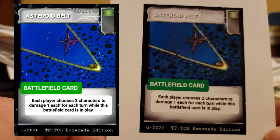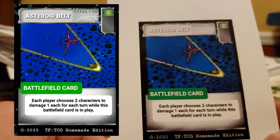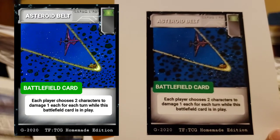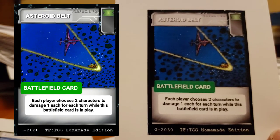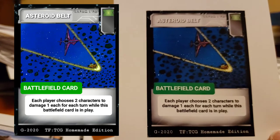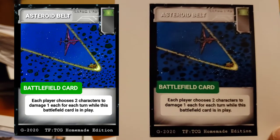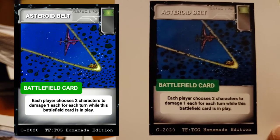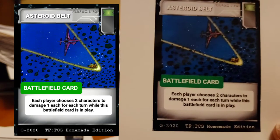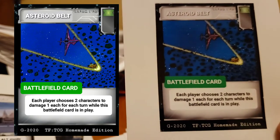Asteroid Belt — I love that picture from the very first episode of G1. Each player chooses two characters to damage, one each, for each turn while this battle card is in play. So if you have maybe battle masters and you're wanting to get them equipped, this might help you while also hurting your opponent at the same time.